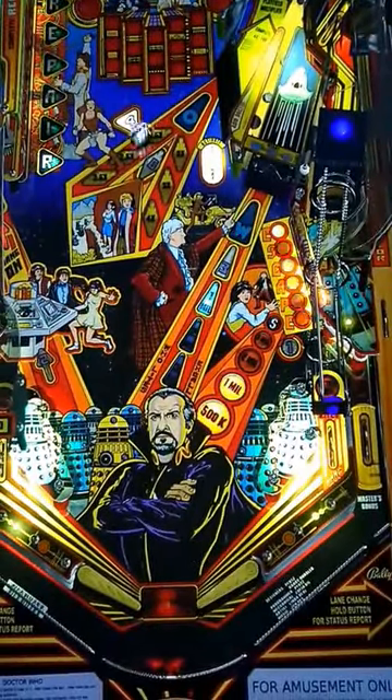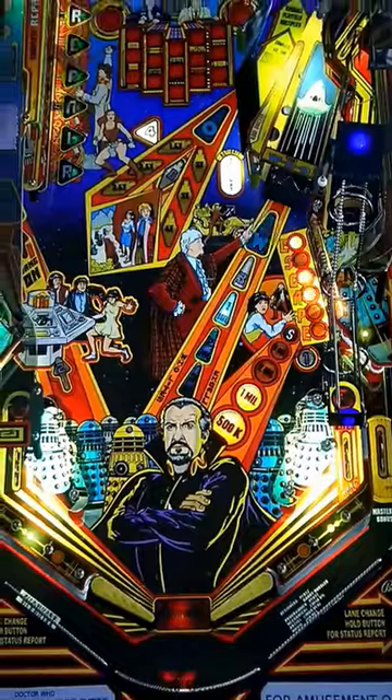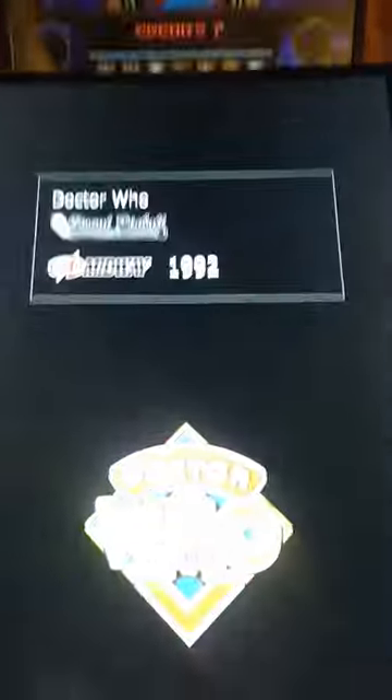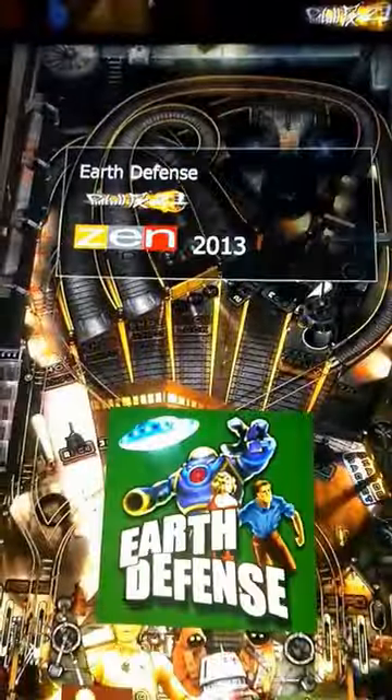The ball goes down and comes back, and that's about all I'm going to do. I've got a game of pinball going, but I feel like playing something else. So over here, hidden underneath in the dark, is a little button. I push that button, it escapes from the game and brings me back to my interface.